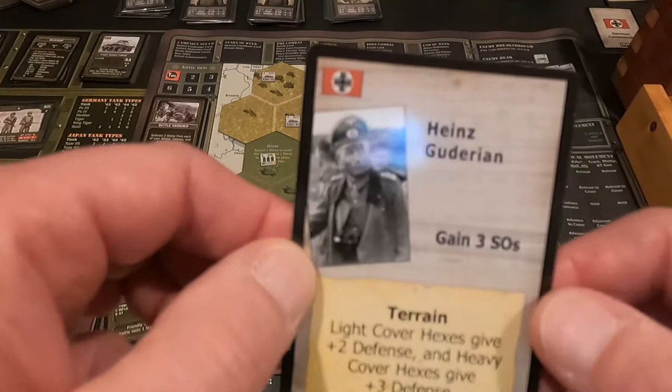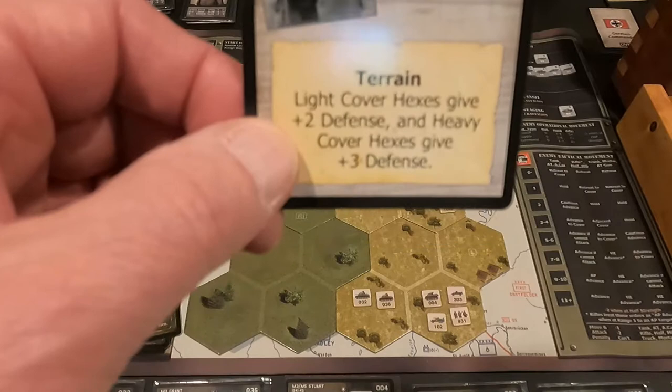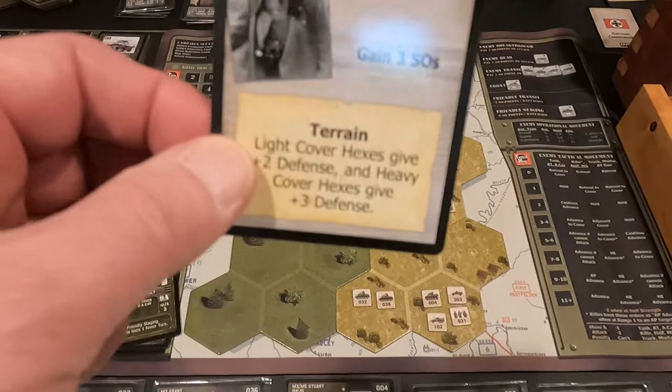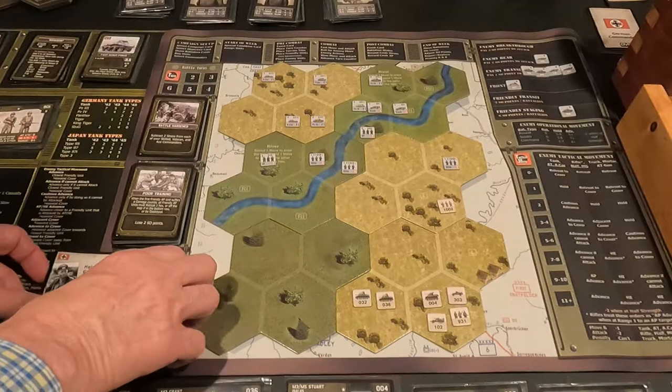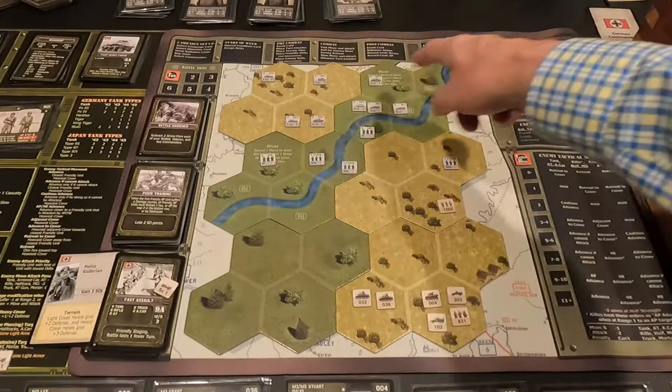The German commander I drew was Heinz Guderian. I'll gain three SOs if I can eliminate this battalion. What he gives them is light cover hexes giving plus two to defense, and heavy cover gives plus three — so instead of the normal plus one and plus two, they become plus two and plus three. They're good defenders and that does not help me.